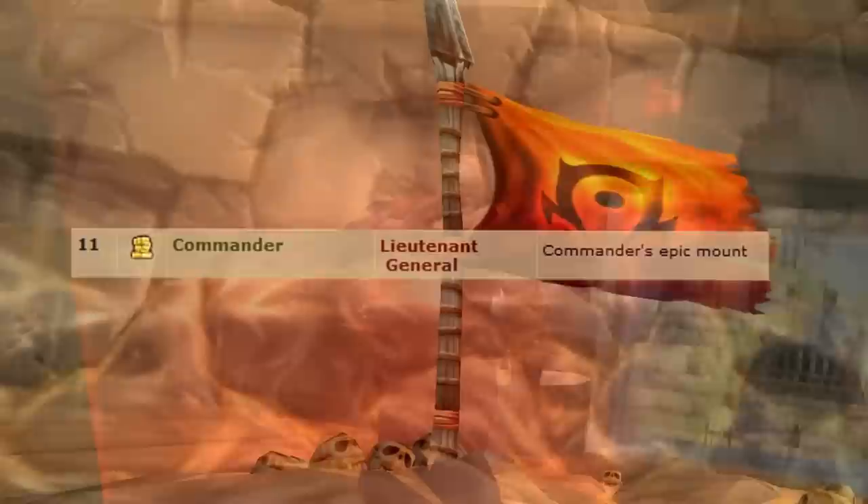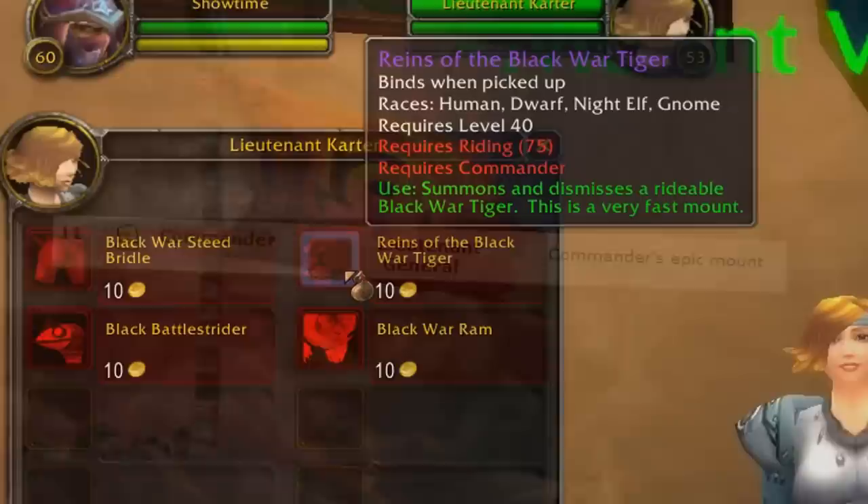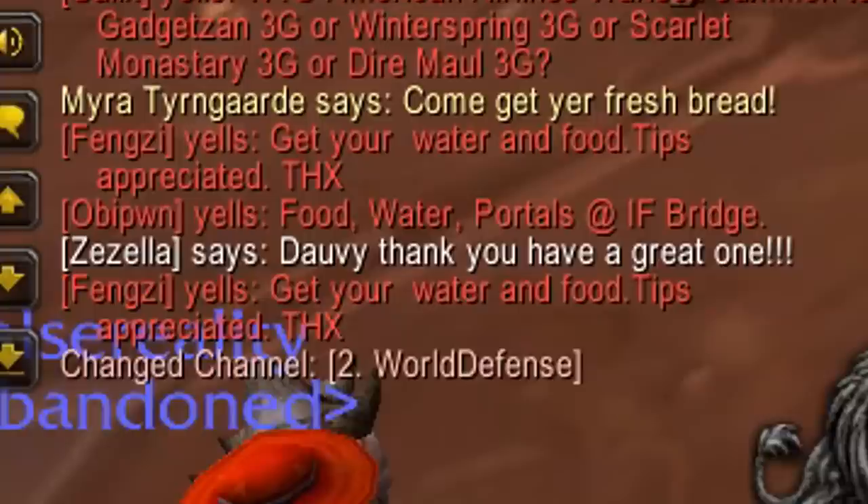This is where I stopped in my original run 15 years ago. At rank 11, which is Commander and Lieutenant General, you can purchase an epic and unique black version of each race's mount. And another unique thing with this rank is that you gain the ability to talk in the World Defense Channel to rally the troops and coordinate PvP battles.